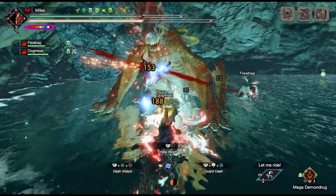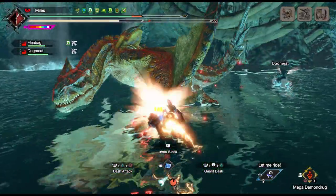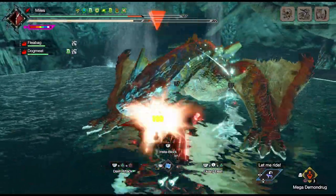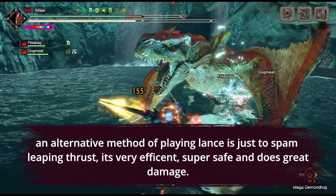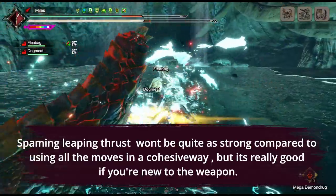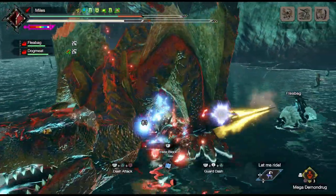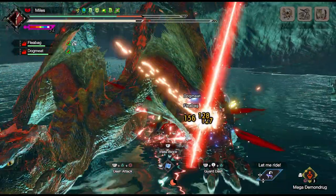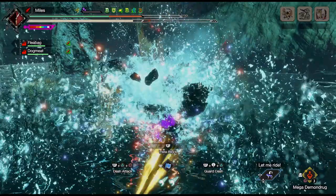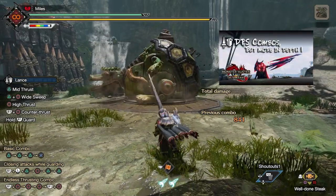Leaping Thrust, on the other hand, is an attack with three hits, but if you hit the first one, the second two hits will magnetize to the monster's hitbox — so it's effectively a huge single hit in three parts, which makes it really powerful for element and status. It comes out really fast, which is great for raw damage as well, and combined with Charged Wide Sweep, it's the best combo Lance has available. I've already made some videos about optimal combos, so if that interests you, maybe go check them out.